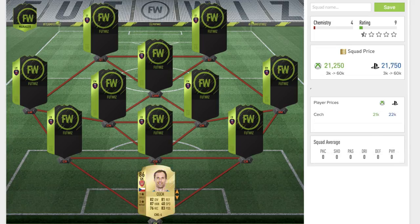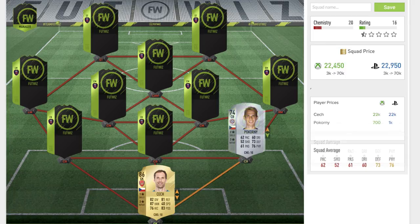Starting us off in net it is Petr Cech of Arsenal — a fantastic goalkeeper and I believe the highest rated player in this squad overall. Petr Cech's card is a rare gold 86-rated goalkeeper card, one star skill moves, three star weak foot. He's got 82 diving, 81 reflexes, 87 handling — absolutely incredible. He's also got 83 positioning, and 76 on kicking. His speed is probably his weakest stat and his main downfall on the card.